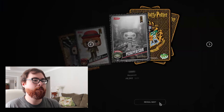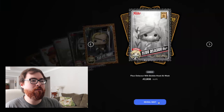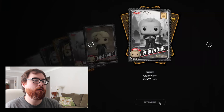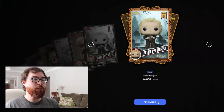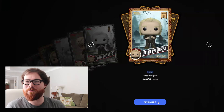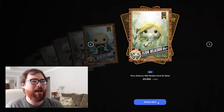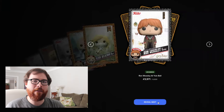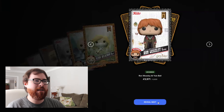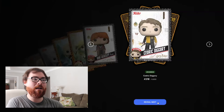A common Mer Person, a common Mad-Eye Moody, a rare Mad-Eye Moody, a common Fleur Delacour with Bubblehead Air Mask, an uncommon Draco Malfoy, a common Peter Pettigrew, and a rare Peter Pettigrew. It's funny because we got the common, uncommon, and then rare for Peter Pettigrew in this pack. Then a rare Fleur Delacour with Bubblehead Air Mask, and an uncommon Ron Weasley at Yule Ball — I feel like we've gotten this card quite a bit.